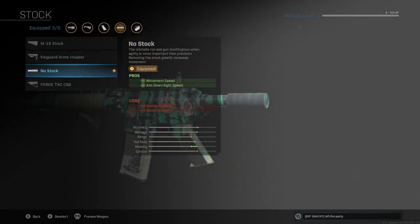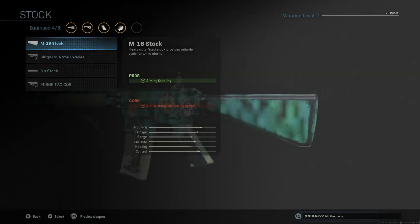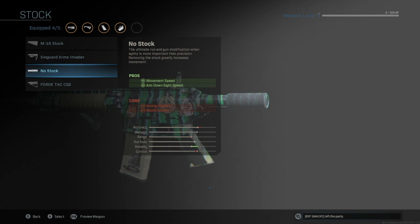For the stock, we're going to be using the no stock attachment. This increases the mobility by the most — look how much that increases mobility. When I take it off, watch it go below the fire rate. When I put it on, it goes well in front of the fire rate. This is the most crucial attachment. It increases movement speed and aim down sight speed by a huge amount.